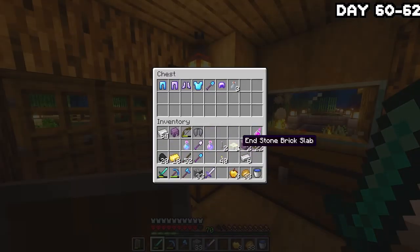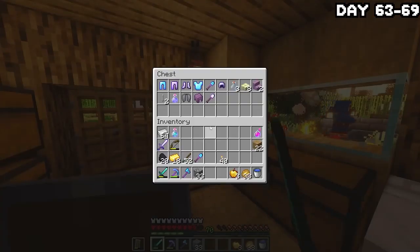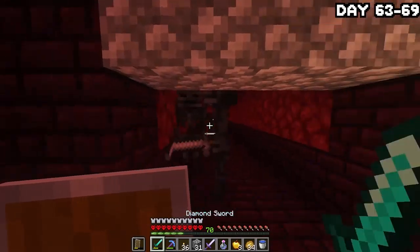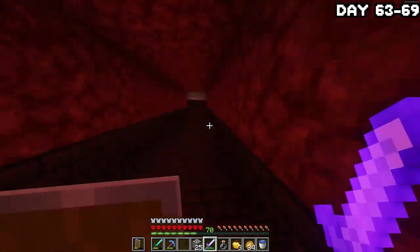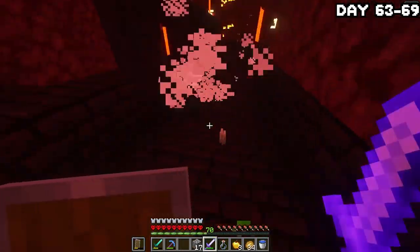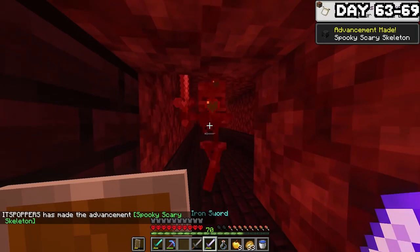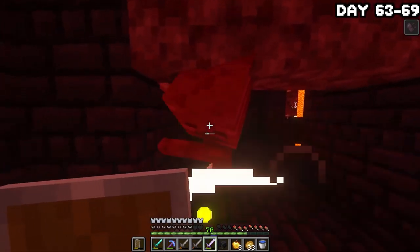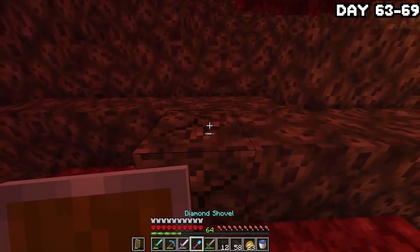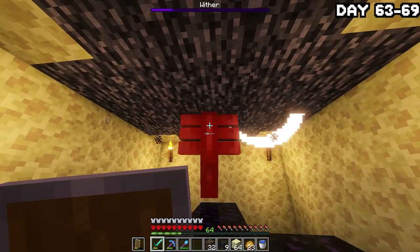I was very lucky — there was an end city with a ship literally right next to the portal. I bridged my way over, ran in, dealt with the shulkers, went deeper into the city for the loot, headed to the ship, grabbed the elytra, and headed back home. Whilst in the end I also scored a looting 3 sword, and since I want to make four beacons, I headed back into the nether with my looting 3 sword and a luck potion to go on a rampage killing wither skeletons for their skulls.